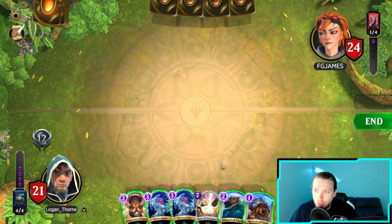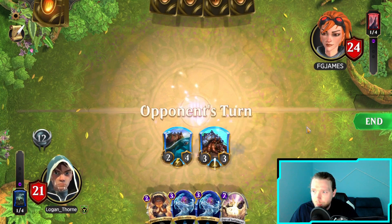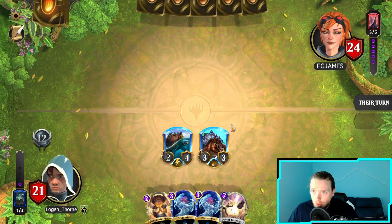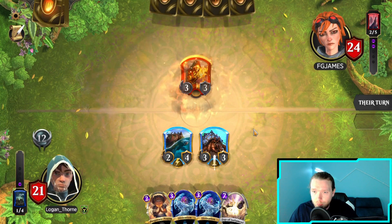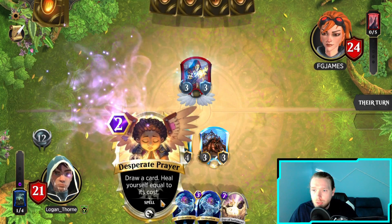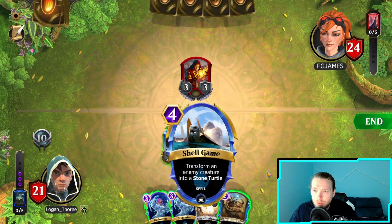If they play the Elemental, I'm in trouble. It'll basically eat both of these things for free. Thank goodness. I'm going to start off the turn with a Desperate Prayer so that way if I draw another creature I could potentially play it. I'll gain four life.